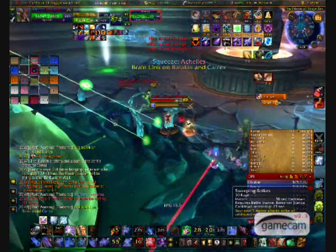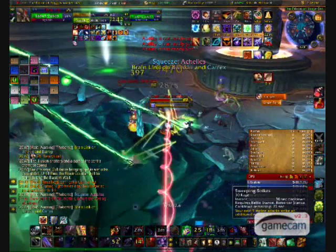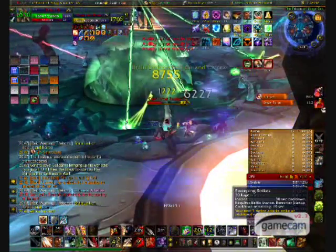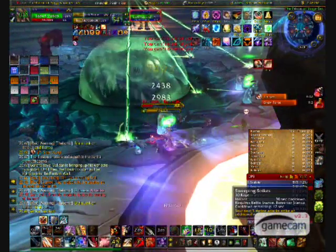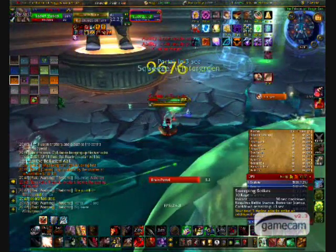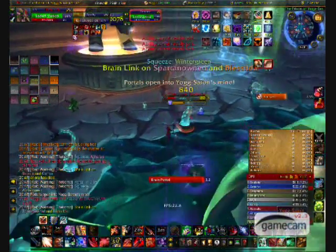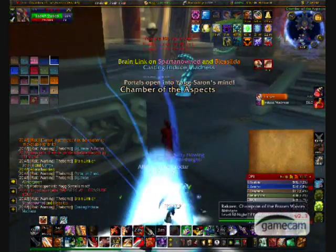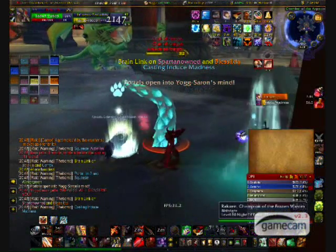Phase 2 is when your sanity becomes a factor. Sanity represents the amount of control Yogg-Saron has on you. It starts at 100 stacks and persists throughout Phase 1. Upon entering Phase 2, your sanity will begin to lower from Sara, Yogg, and the brain room. However, around the room you will notice 4 green beams of light provided by the Keepers. Standing in this light will regenerate your sanity. Ideally, you want to regenerate sanity when it reaches about 30 to 40 stacks.